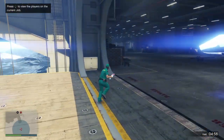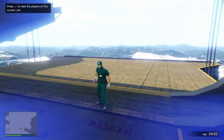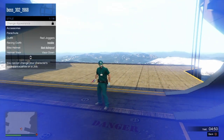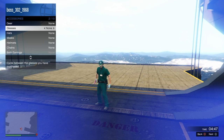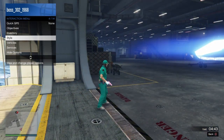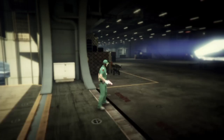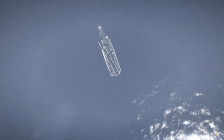When you guys load in, you should load in with this paramedic outfit that you guys see right here. All you guys want to do from here is just go ahead and go to the interaction menu, go to Style, go to Accessories, and switch your glasses to the left or right — it doesn't matter. Once you guys put on some glasses, go ahead and pull up your phone, go ahead and quit the job through your phone, and I'll meet you guys inside free mode.